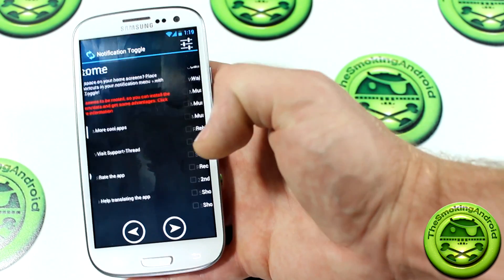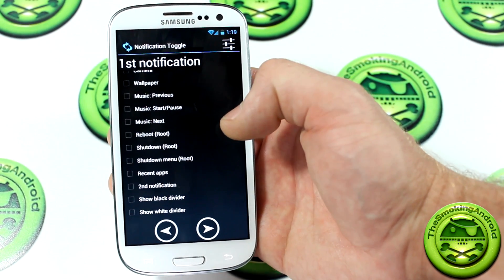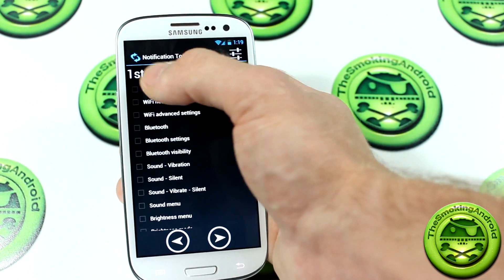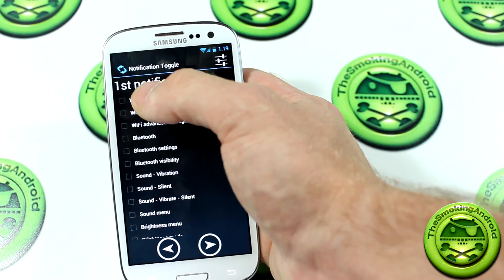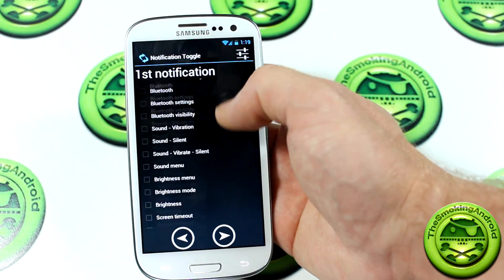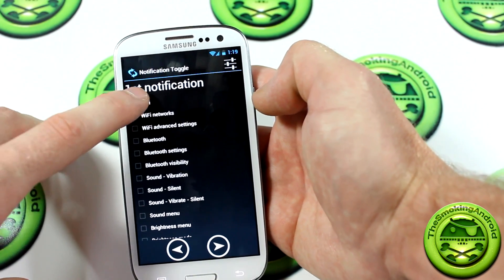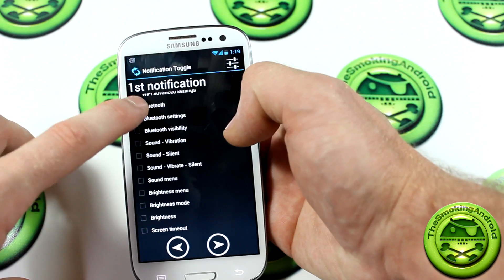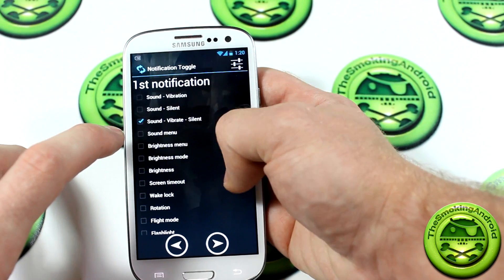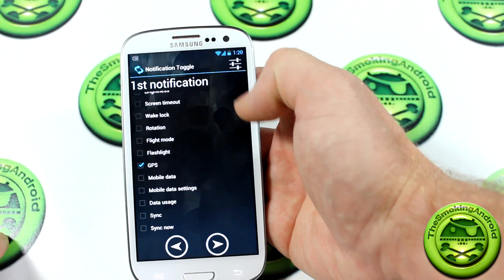Moving forward, you've got the little arrows there to navigate the different screens and menus to set up the application. You'll see a massive list of notifications — it says 'first notification,' and we'll get to why in just a moment. We've got all these different notification toggles you can choose from — that's a lot. So just to demonstrate, let's say I wanted Wi-Fi, Bluetooth, sound/vibrate/silent mode, brightness mode, and GPS.